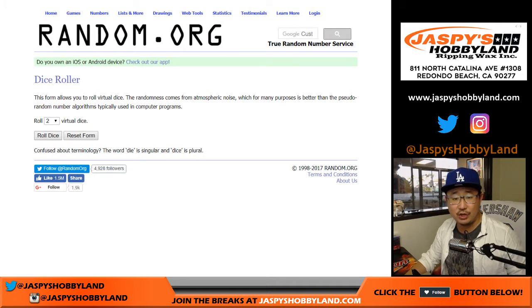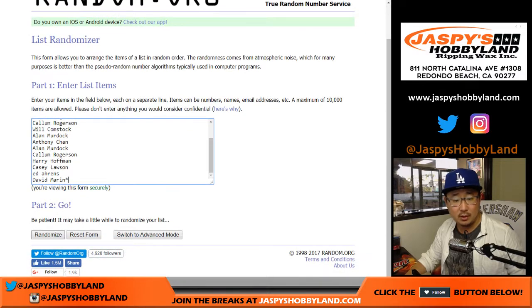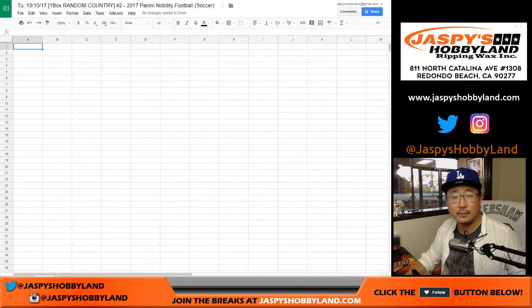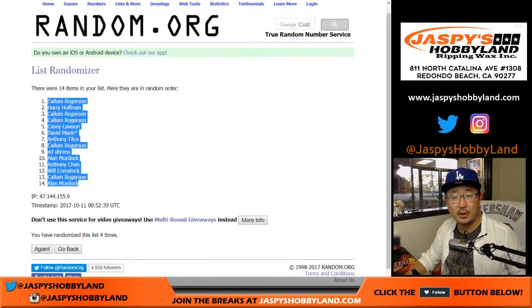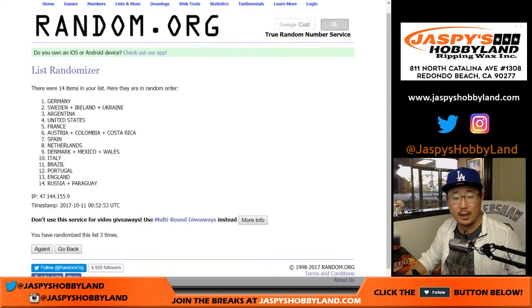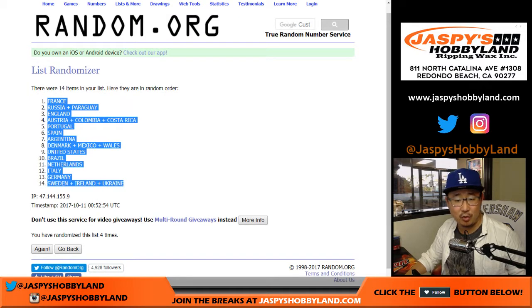So let's randomize each list one and a three, four times. We've got Callum down to Allen. And then once again, four times for the countries. So we've got France on top, Sweden, Ireland, Ukraine on the bottom.